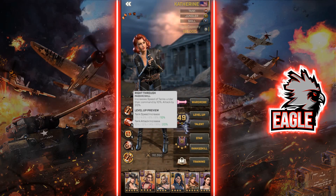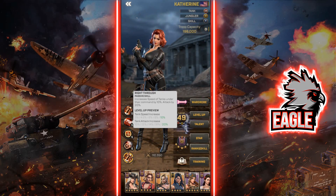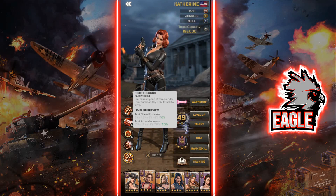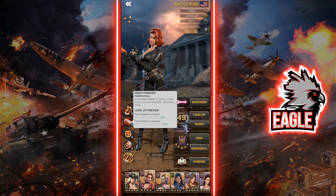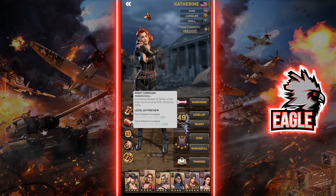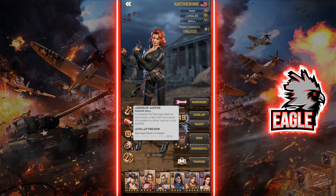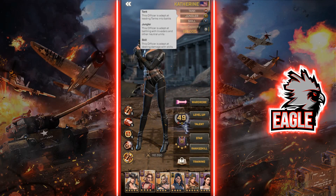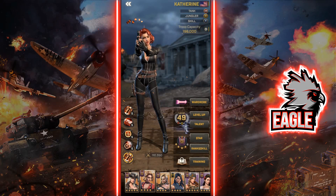Her second ability, because she is a tank officer, gives tanks a 10% speed increase plus a 20% tank attack increase — pretty solid since you'd only be running her with tanks to maximize effectiveness. This is my second recommendation to max out immediately after the first skill. Her third skill gives 50% increased damage to invaders, which is solid. I've used her for jungling and switched her to the jungler tree to maximize damage output.